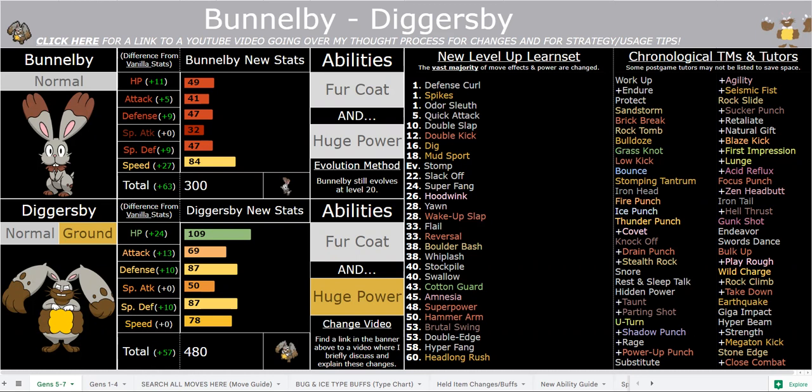In this ROM hack, every Pokemon is balanced and specifically designed to have two viabilities that you will be switching between with the infinite useability capsule. In this case, there were not many other abilities as useful as Huge Power, even situationally, other than Fur Coat.